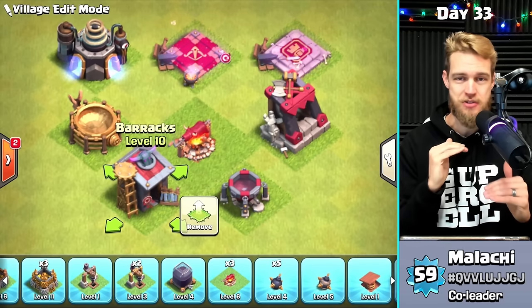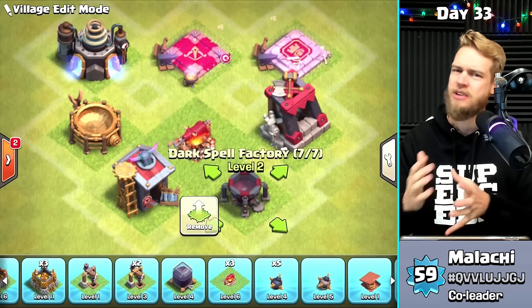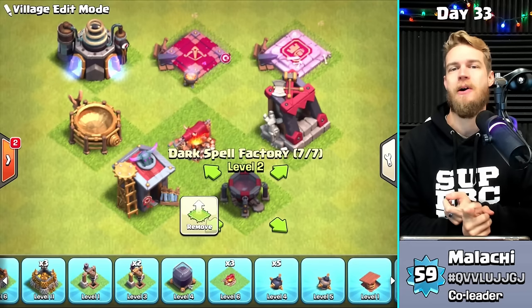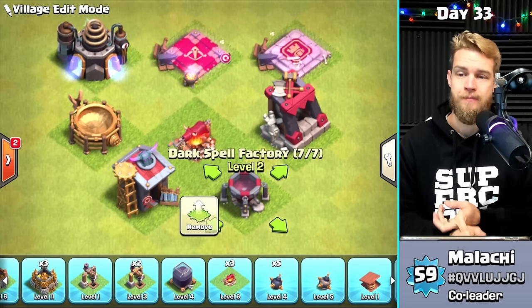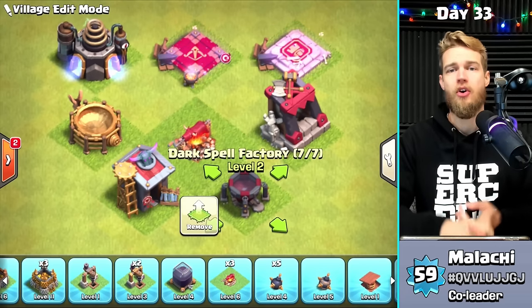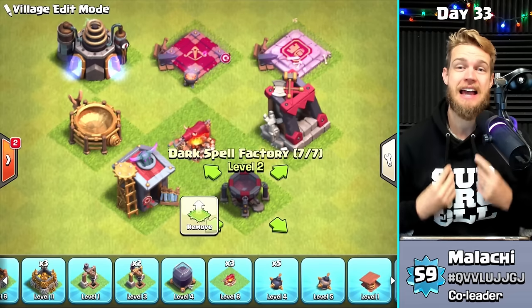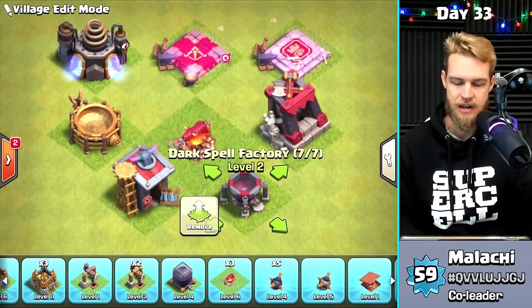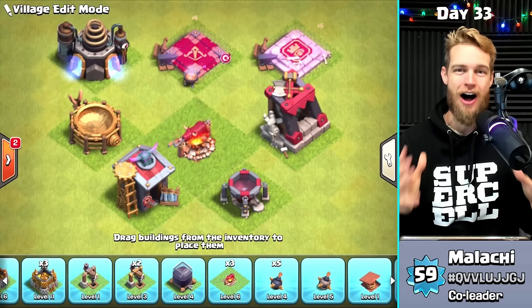I would upgrade the Dark Barracks probably before the Barracks. The Barracks unlocks the Baby Dragon, which is great — a really good farming and support troop. But my personal opinion is that getting the Lava Hound is more important than the Baby Dragon. And then the Dark Spell Factory: it unlocks the Haste Spell, which is huge if you're going to use LavaLoon or similar strategies. Upgrading it again unlocks the Skeleton Spell, which is great for distracting single-target Infernos or enemy heroes.